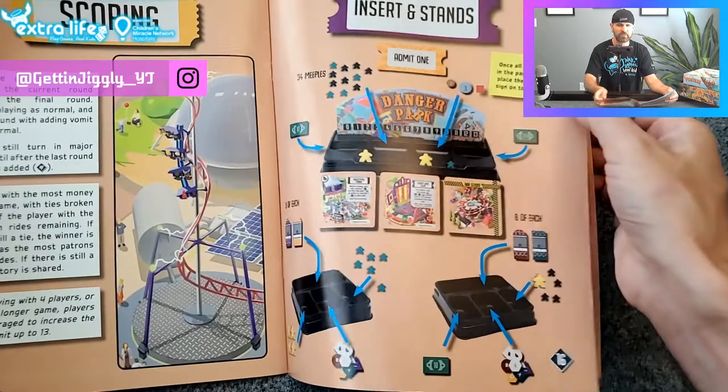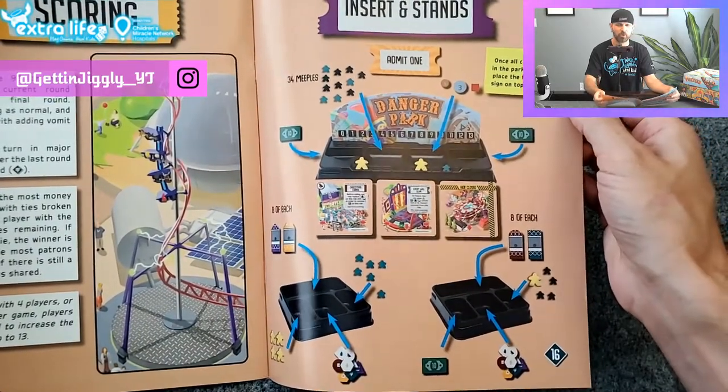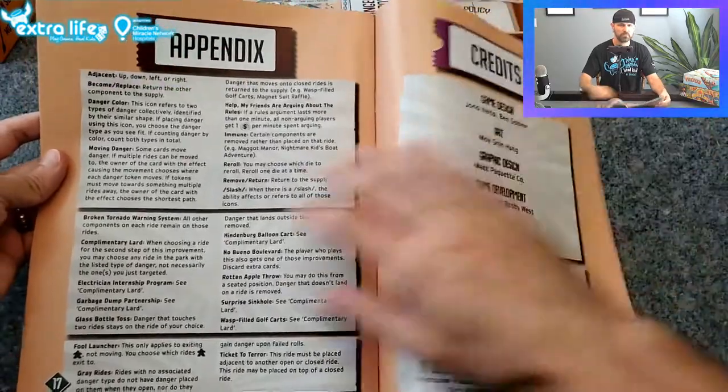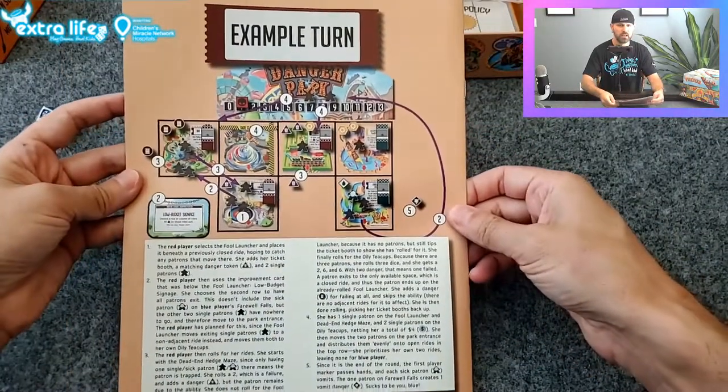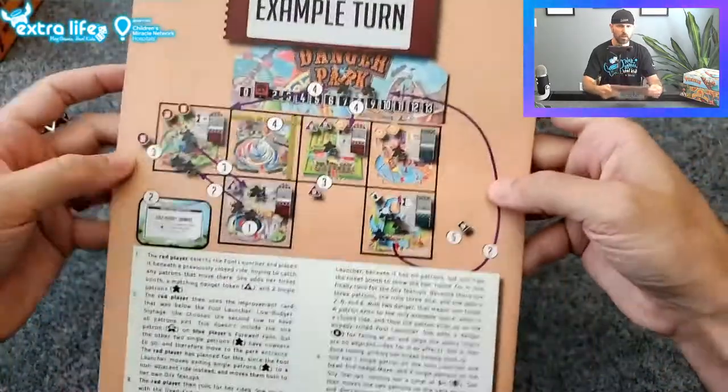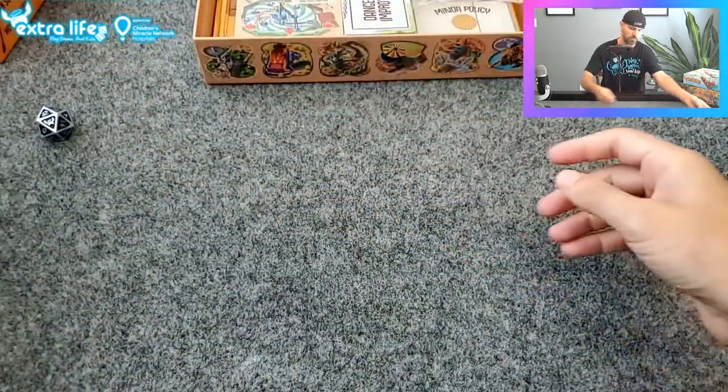It's nice — the game tray insert is actually part of the actual game itself. There's an appendix, which is nice. You've got some FAQs, credits, and an example turn, which shows you the steps for the first turn of the game.